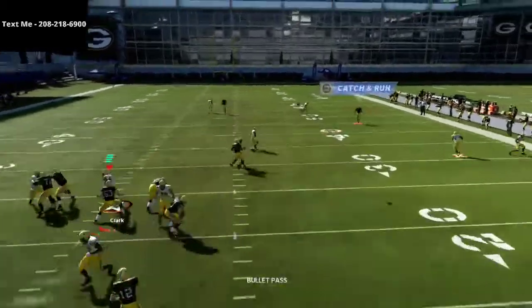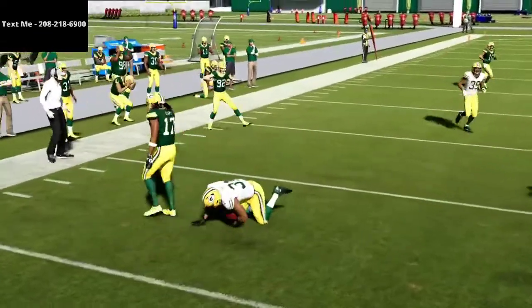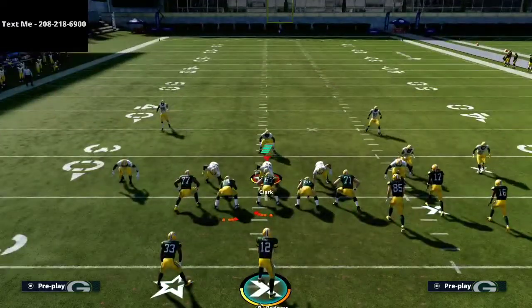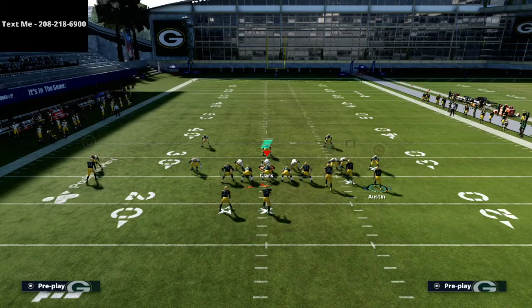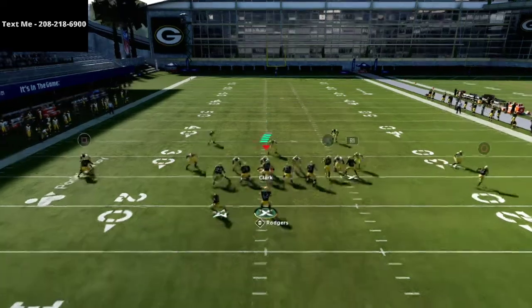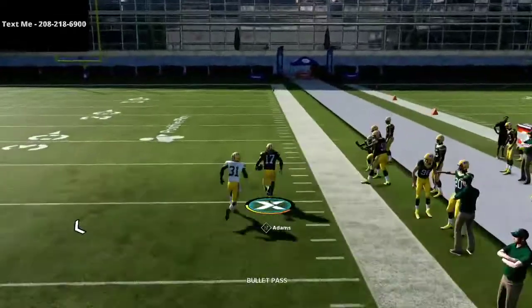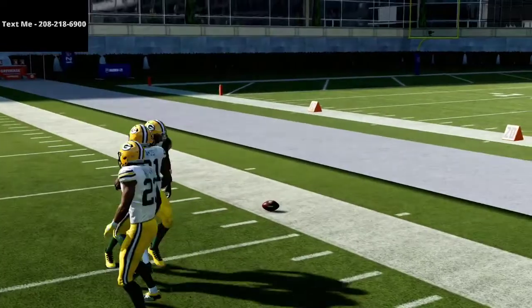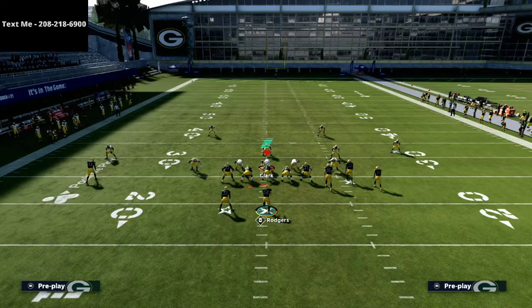Again, against cover four quarters using that match coverage principle — putting the deep safety in a deep half to prevent bombs — finish the play with this tender motion snap right before he sets. And that's what we want to see happen: the corner route is wide open, even though they're calling the defense that should stop it. That's the beauty of the bunch, that's the beauty of motion snapping. You really do need to practice this a little bit, but it's literally right before he sets his feet that you snap the ball.